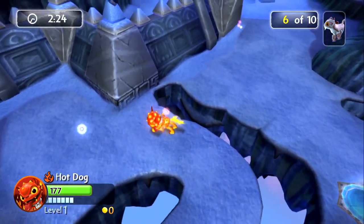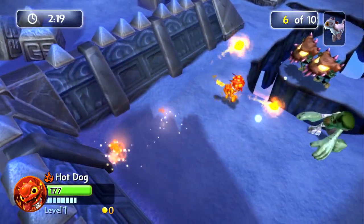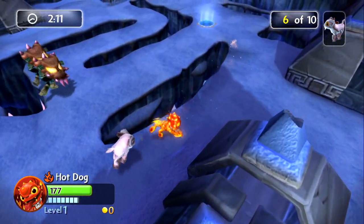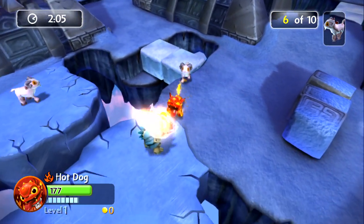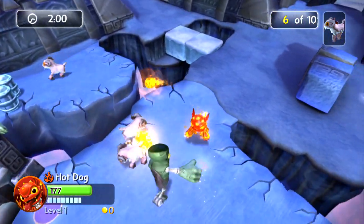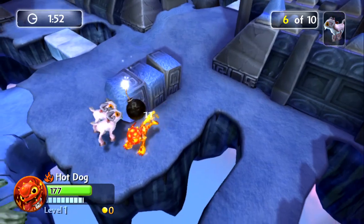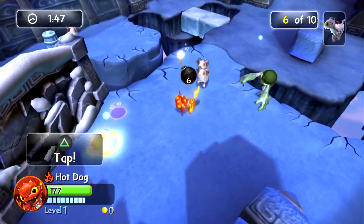Two minutes left, I need four more — I haven't really been paying attention to where they are. If I fail that's fine, we still get to see it. There's one, three more on the other side of this wall. There's a bomb — that'll be three — and we still have just under two minutes. Pretty good. His zombies are really dumb, they fall off.